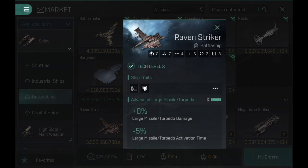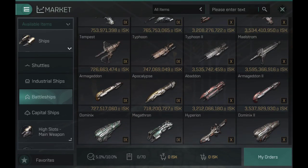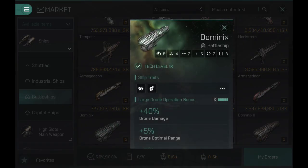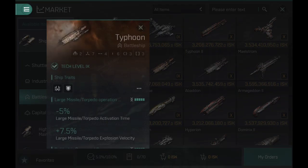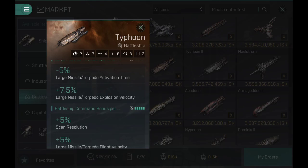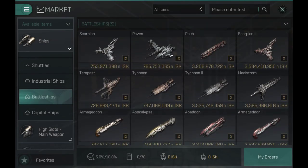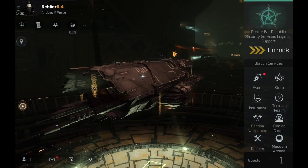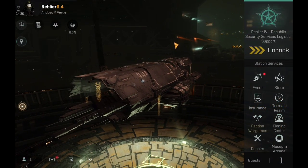I'm 100% sure that no other tier 10 Belvoir ship has the normal basic skill requirements for the ship bonuses. This is something unique to the Typhoon. The Typhoon tier 9 and tier 10 have basically the same skill requirements for the bonuses, which makes them two of the most player-friendly ships in the game, and this is one of the reasons why the Typhoon is so popular.